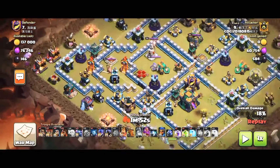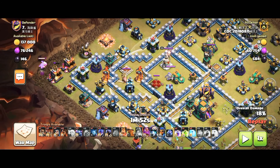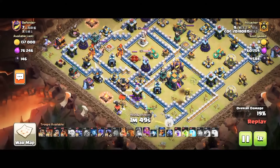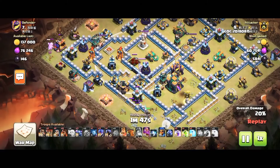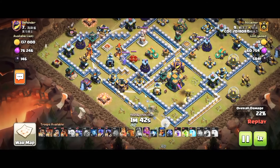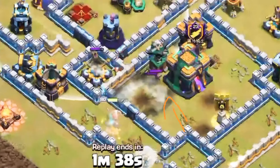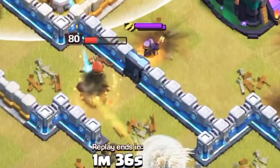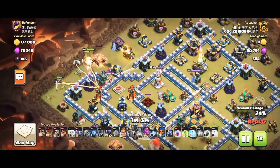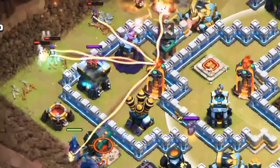Use this base in war and share it with your clanmates — it will be helpful for your clan. If someone is getting only one star on your base, your leader will appreciate that and give you rewards. You can see the Queen — there's an X-Bow and the Queen is still being dealt damage, going down slowly. Great job by the CC troops.